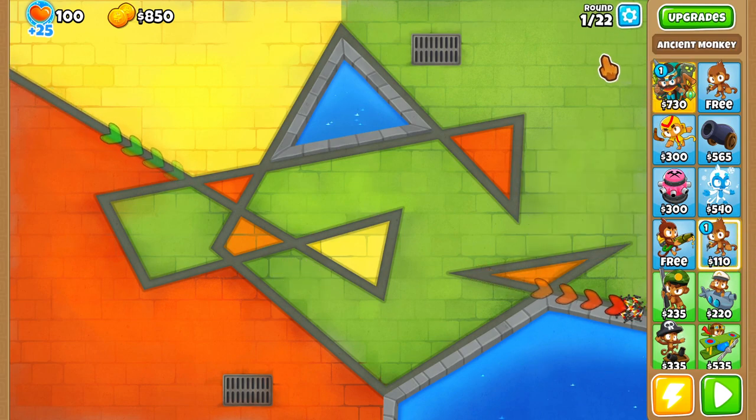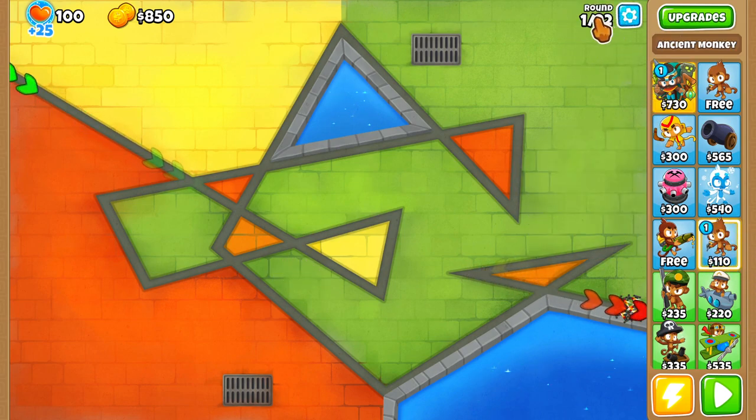So as always, we're using the Ancient Monkey mod, but as you see at the top right, there's only 22 rounds. You might be wondering why there's only 22 rounds, and how hard can this possibly be when you only have 22 rounds to beat?